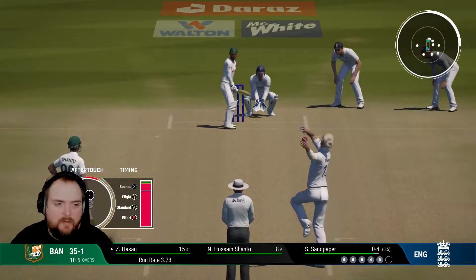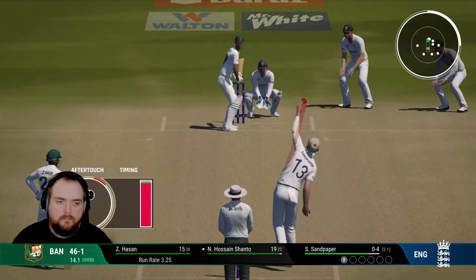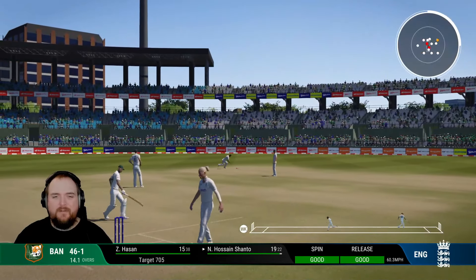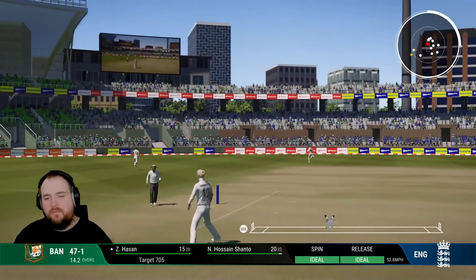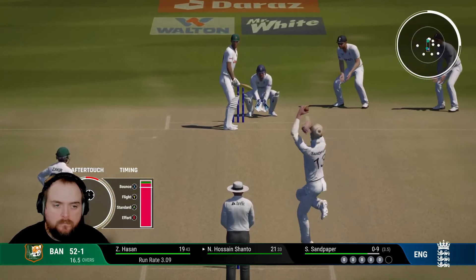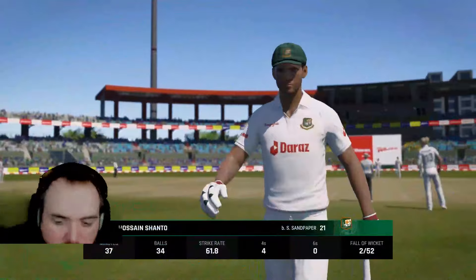Sandy finishes off his first over. Wide outside off and there's still big turn out there. There's a misfield - we're trying to build pressure here. Next one pulled away, that should be four - a little bit too straight there. Edge gone - inside edge onto the stumps! Shanto has to go, Sandy picks up his first one in the second innings.